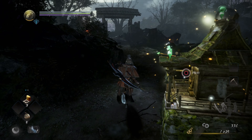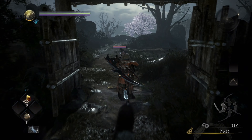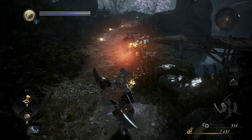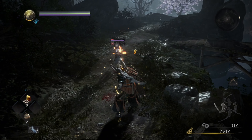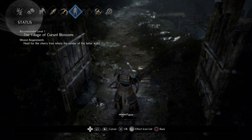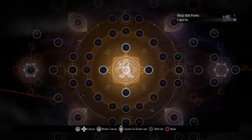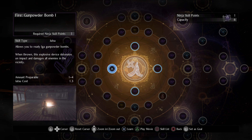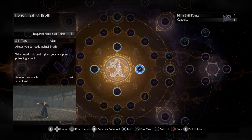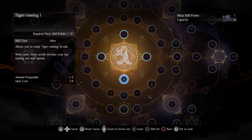Once you've equipped them, when you buy more they automatically show back up — you don't have to re-equip them. We got our one point in ninjutsu. Now go to the ninjutsu tree and select bombs again. Shurikens don't seem to build up proficiency as efficiently as bombs do, so I end up going with bombs because that seems to be the most efficient way to build proficiency.